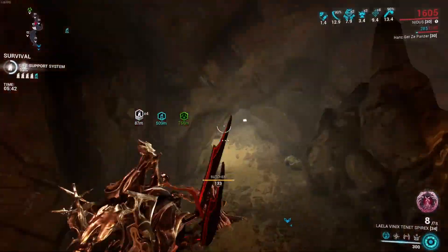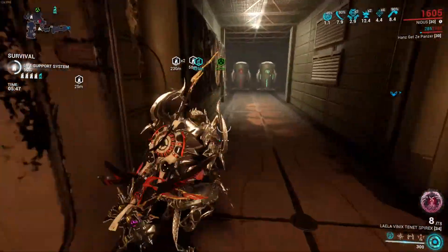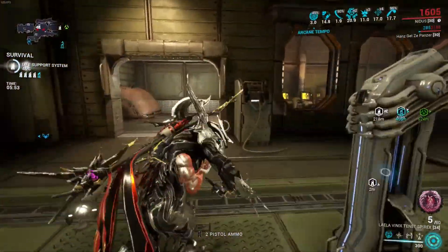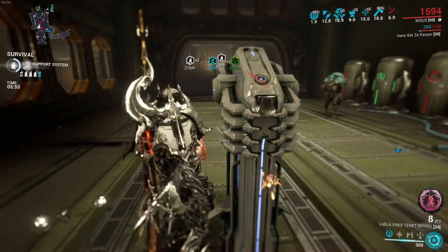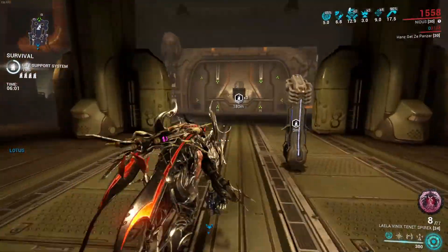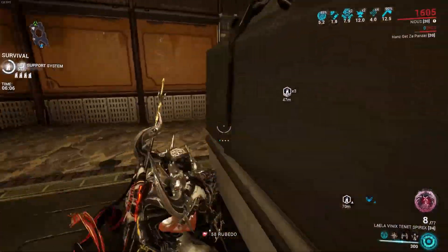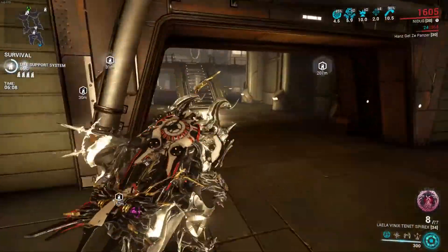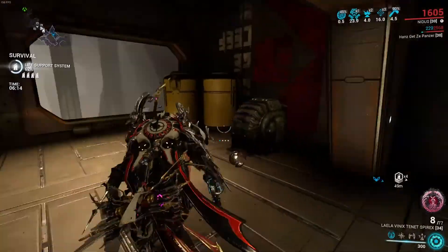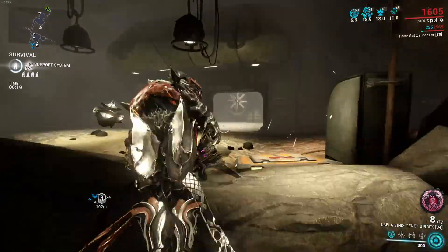That's the Tenet Spirex in a nutshell. I'm not even going to bother showing a disruption mission against Corpus, because this thing against normal level enemies is kind of a joke. It does not have innate slash, but it does have a lot of innate impact, so if you really want to you could put Hemorrhage on — but that really isn't necessary. At normal levels this thing is going to be one-shotting essentially everything, and even Demolysts are going to take quite a lot of damage, especially once you have it fully stacked with mods and the arcane.